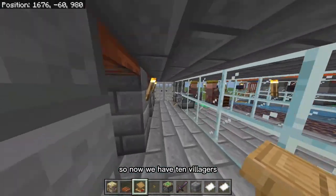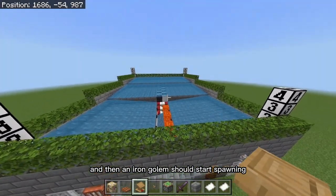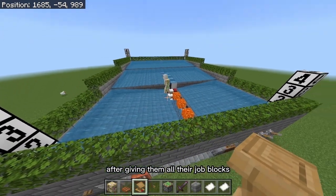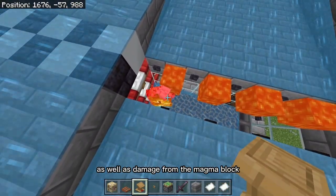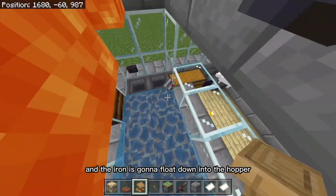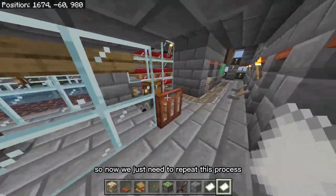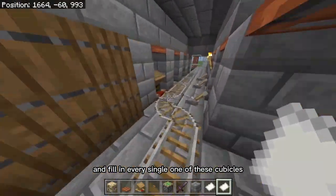Now we have 10 villagers and we have to wait for them to work, and then an iron golem should start spawning. And there he is — he spawned not even 30 seconds after giving them all their job blocks. Watch as he falls into here. Lava is going to be killing him as well as damage from the magma block. The iron is going to float down into the hopper and get collected into the chest right here. And look, another one spawned right away.